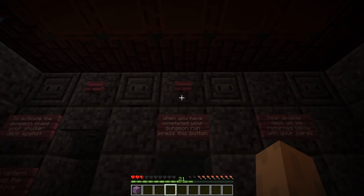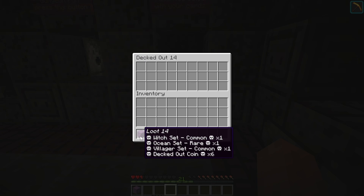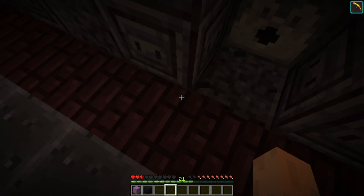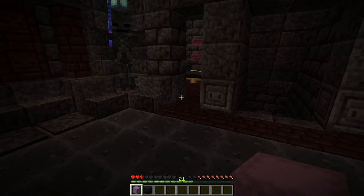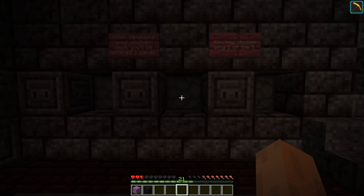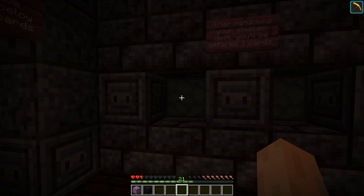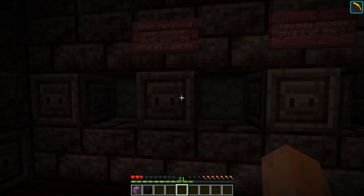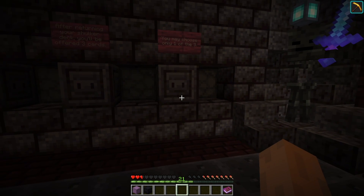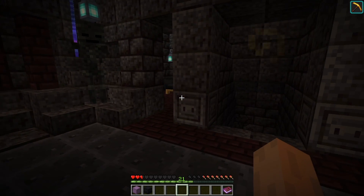So when you have completed the dungeon run, press this button. There is our deck — wait, the coins that were in there are gone. We lost the coins that were in there, and apparently the extra compass. But we do at least have the loot that we got. We'll have three cards to choose from: a Soul Seeker, a Soul Seeker, or a Resistance 1. Resistance 1 will make us more durable against attackers. The Soul Seeker will make more of those blue flames pop up. Let's go ahead and take that. And the other ones should disappear now — yep, they did.